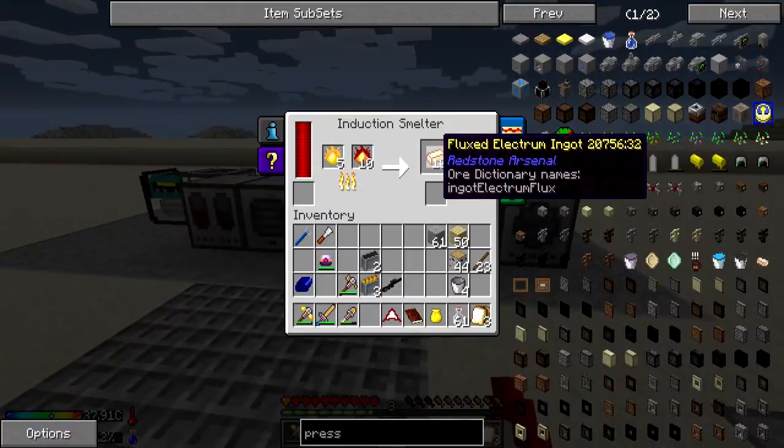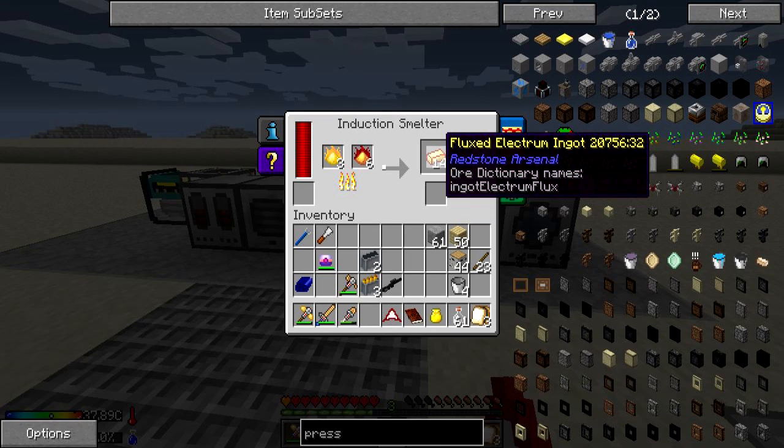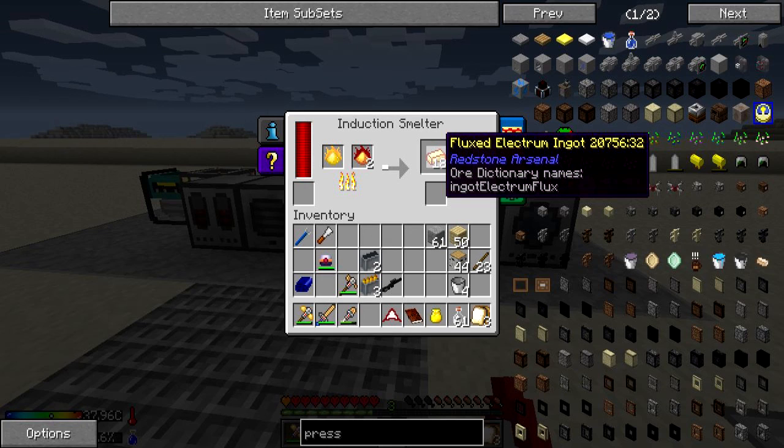We are almost done with our ME controller, just waiting on this — four more conversions. Three more, come on! That flux electrum looks awesome — I love that yellow colored text. It also kind of reminds me of Starcraft when you're making maps and you put colors on the text. Yellow is one of them!